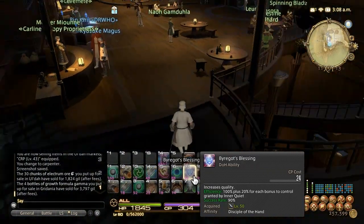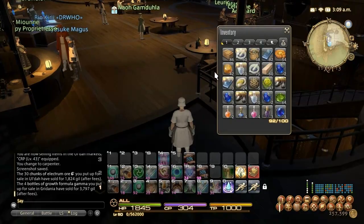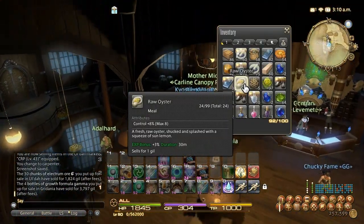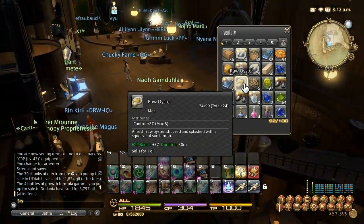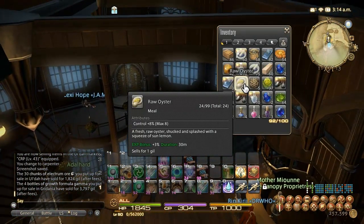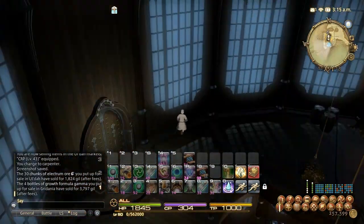We're going to discuss some simple ways to level up. First, some tips: you're going to want to use food — it gives you a 3% bonus to experience points. You want something that either boosts control or craftsmanship. I picked Roll Oyster because of the extra control bonus and it was cheap. You can pick whatever; just don't spend too much gil. It's not worth it.